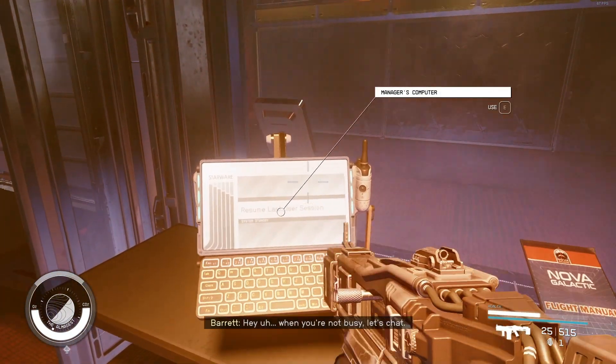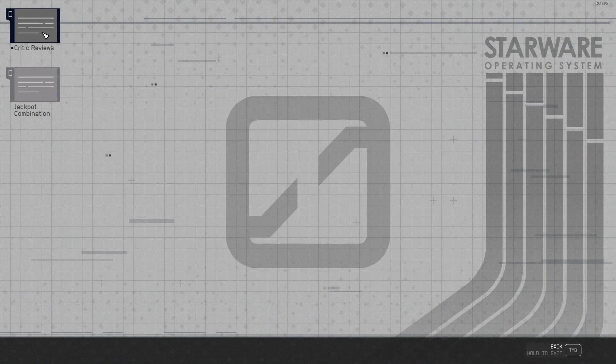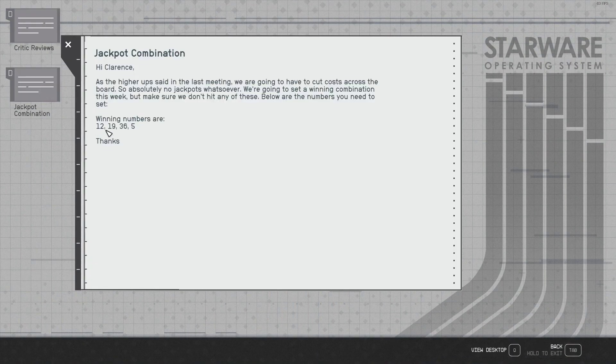Just below that you can find the manager's terminal, and I think there are a couple of loot items here that you can grab as well. This is the manager's computer — just enter it, you can read the critic reviews, and what you really want is the jackpot combination.